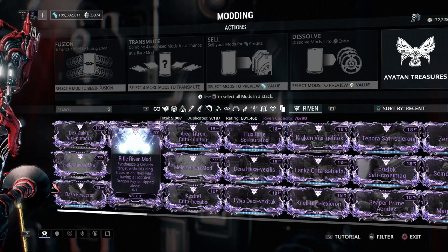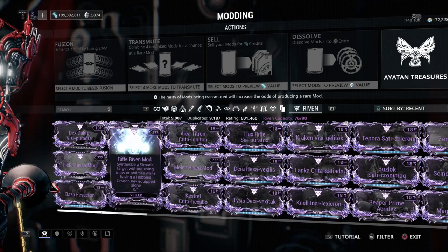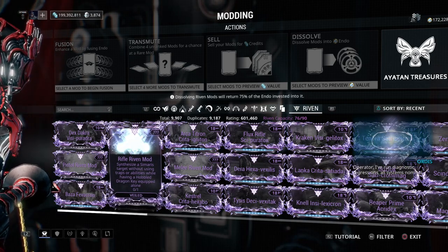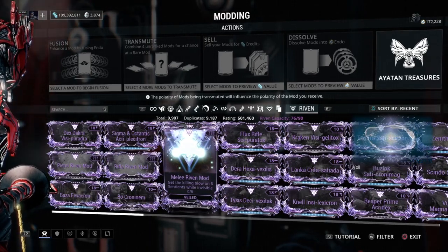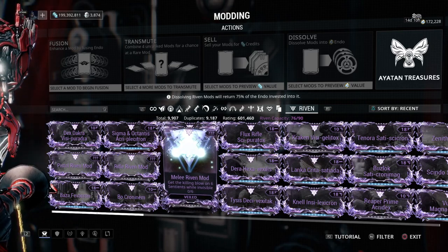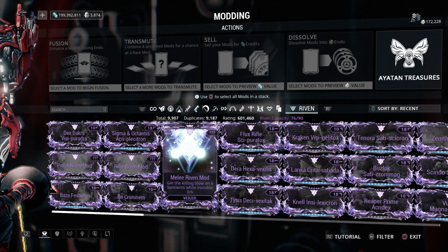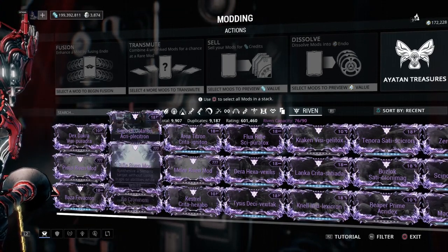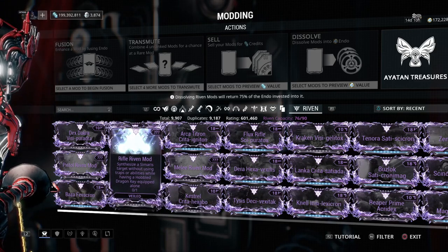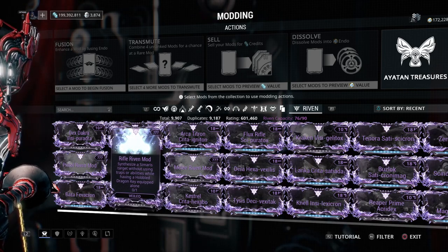Another example: 'Synthesize a Simaris target without using traps or abilities while having a hobbled dragon key equipped.' You equip the hobbled dragon key, take Wukong, go invisible when close to the target, scan them - done. Another example: 'Get a killing blow on six Sentients while invisible.' You could throw out a Zenistar and go invisible as Wukong, or use Loki and shoot them. Always think through how to accomplish the challenge, equip the mod before going into the mission, and do it in a private session so no one interferes - though friends can help too.